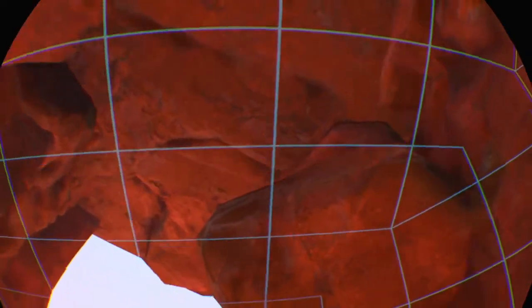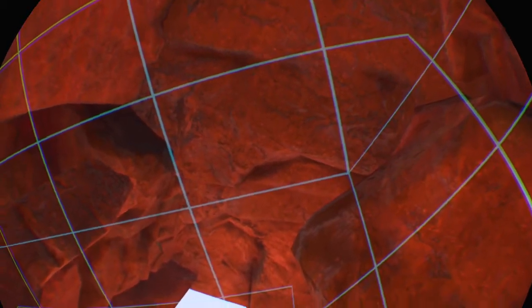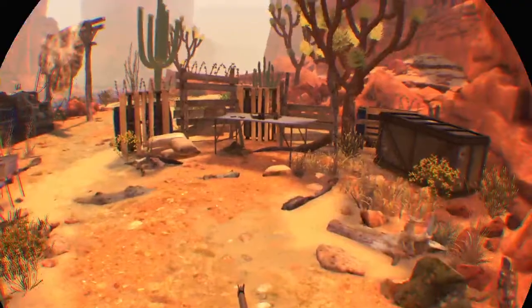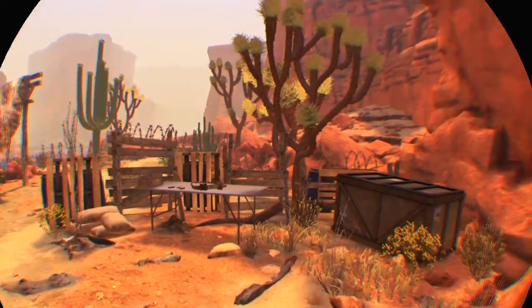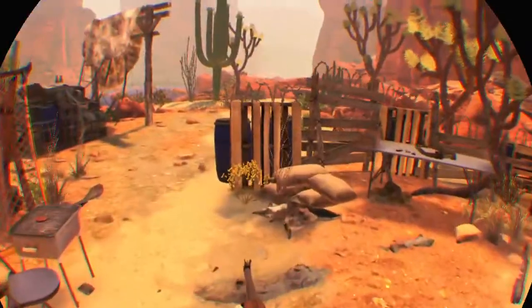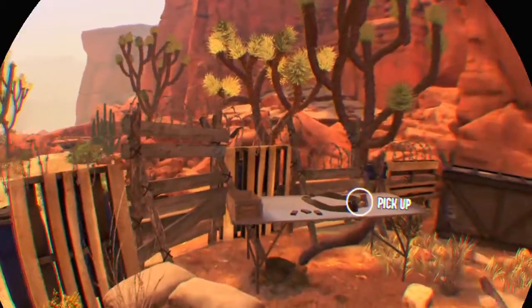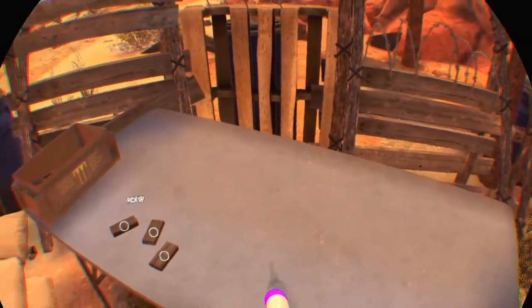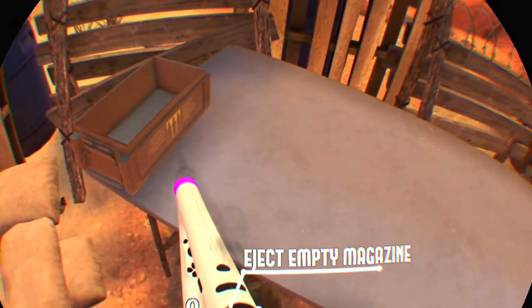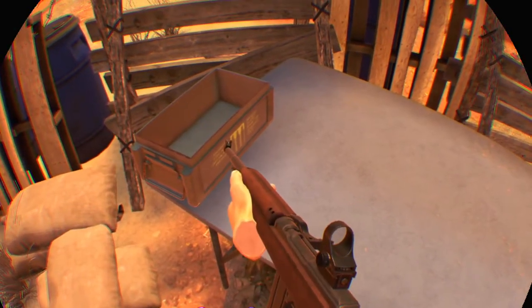Let me do one last thing here guys, sorry — need to adjust this camera just a little. Controls are really delayed, I don't know, it's weird. Oh, my ammo belt! Still got some ammunition left too, let's stock this baby up. There we go, that's cool. Eject empty magazines — yeah, alright, time for some target practice.